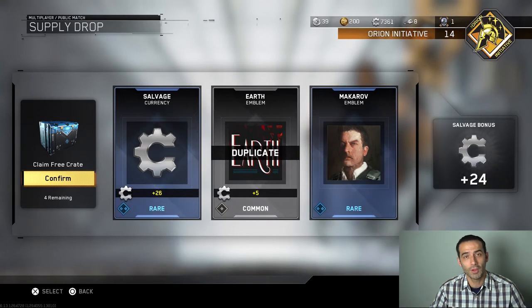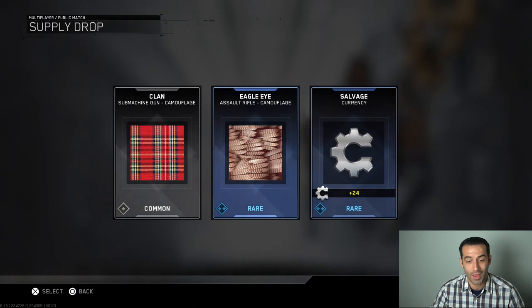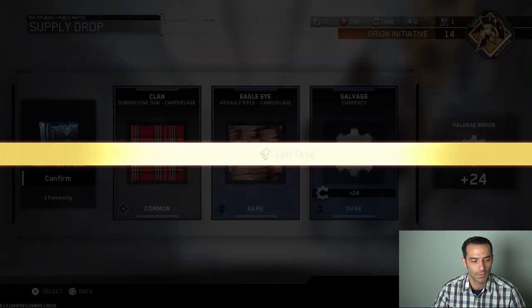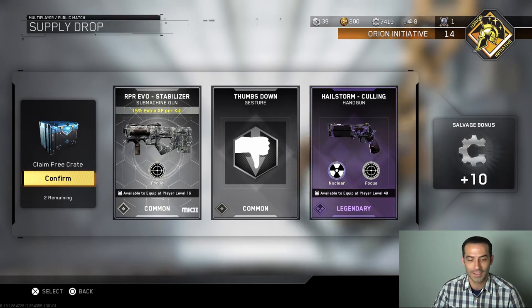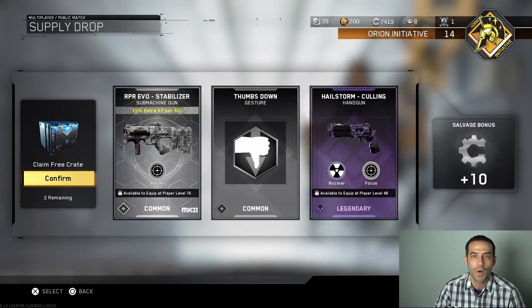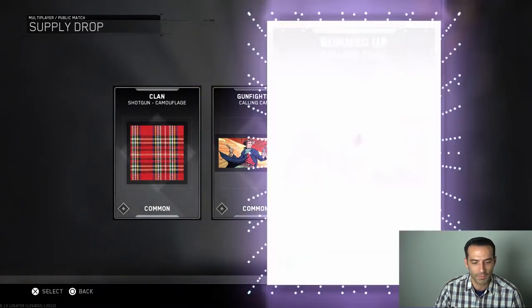I'm not gonna be doing common supply drop unboxings anymore — I'm just gonna be rocking with the rares because the rares are just better. We got two rares and a common, four left. We got common clan submachine gun rare and rare salvage. We got the common RPR Evo stabilizer Mark 2 — I don't have that one — the Hailstorm Culling handgun legendary, and 10 extra salvage thumbs down gesture. I'm getting some guns in this package.